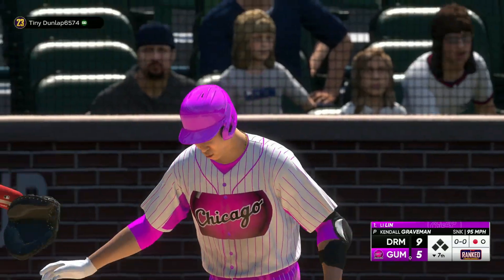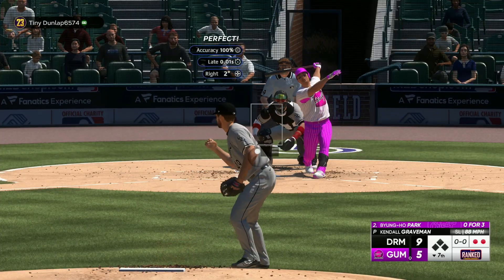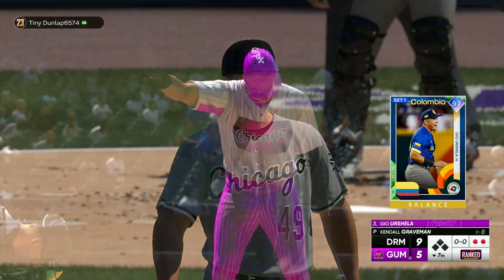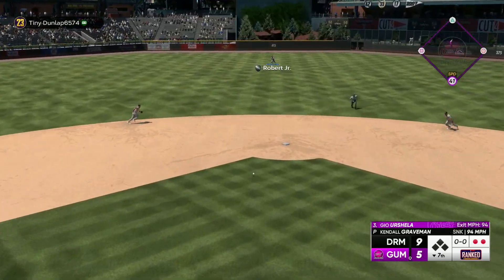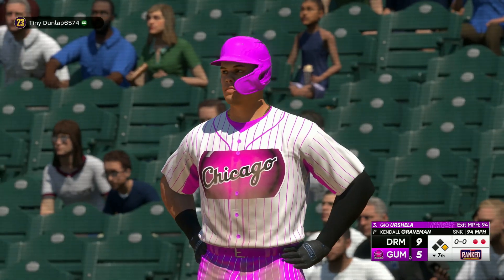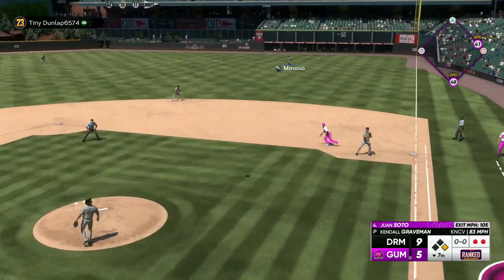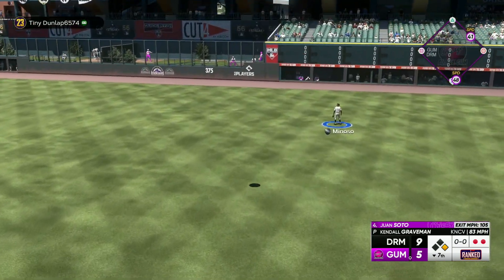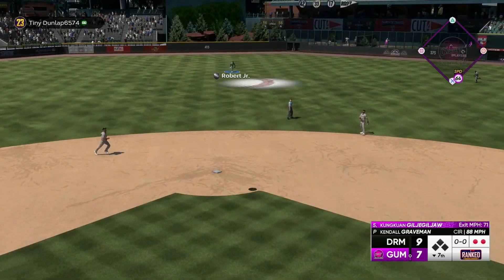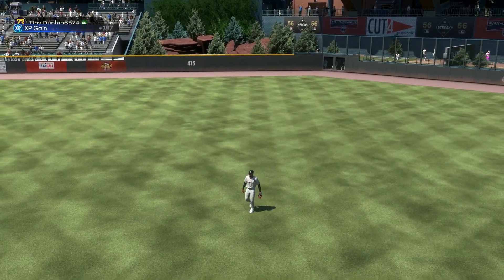Three straight inside sinkers — he didn't know what to do with that. Big slider — two strikeouts for Graveman in the inning. Have we gotten through a one-two-three inning? I feel like every time we get two easy outs he just manages to get a hit. That's kind of not the pitch you want to throw. We got the pop fly — still have a two-run lead, but we need more offense.